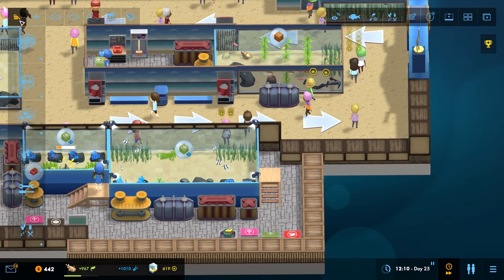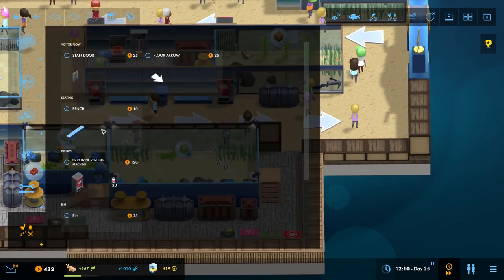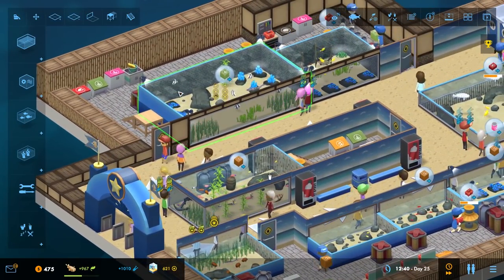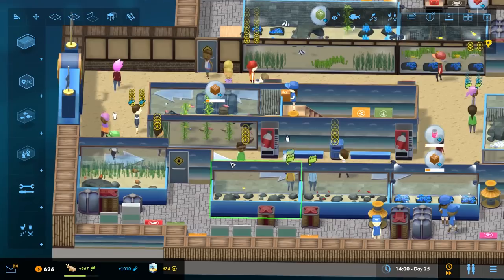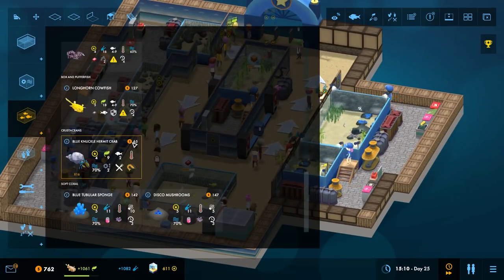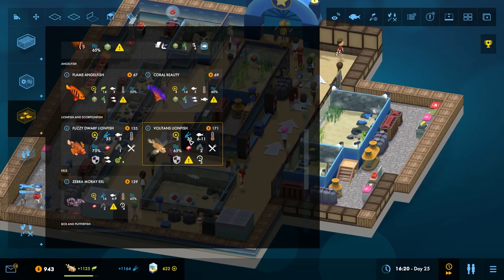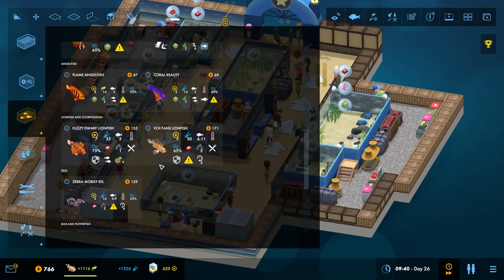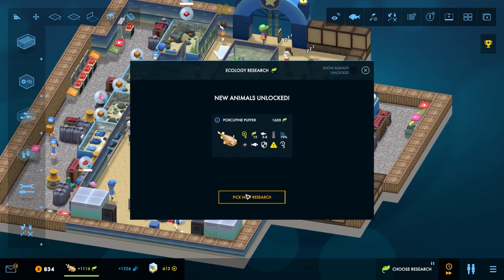Okay, that doesn't have a staff door on it. We'll pop a staff door on that — you'll need to walk all the way to the other side. Everything's going very nicely, very happy with how this is turning out. What fish are we missing? We've not got the volitans lionfish in there — these guys can't be put with non-lionfish or scorpionfish, so these two can go together.